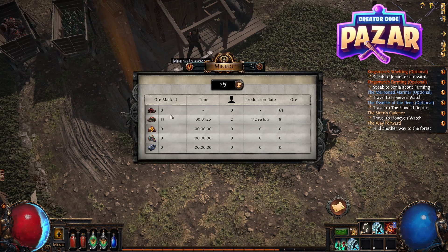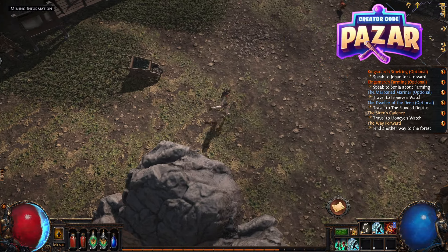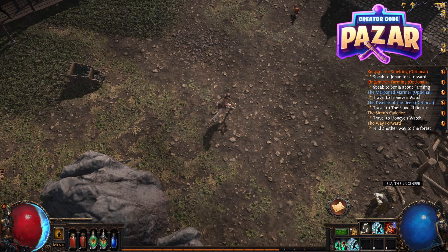So I can set both these guys on Oricalcum Ore now and they will just mine it. And as you can see, it had 16 marked before and now it's 13 — it's harvesting the ore. And that is how you get Oricalcum Ore in Path of Exile for the Settlers of Kalguur expansion.